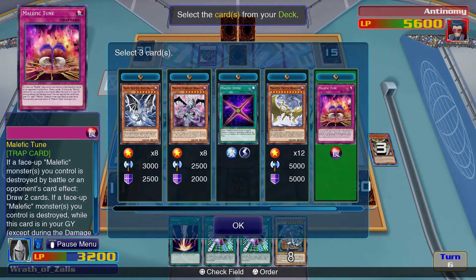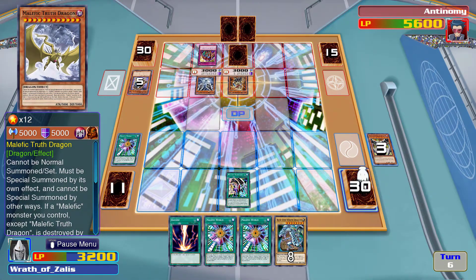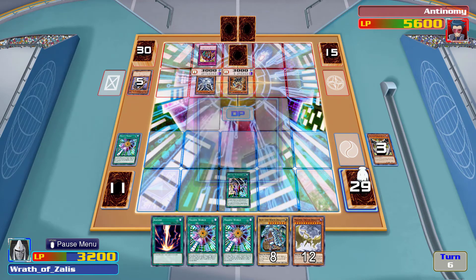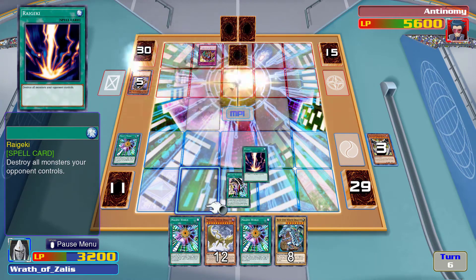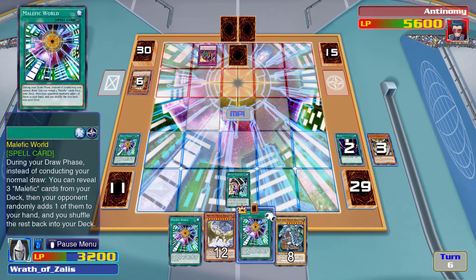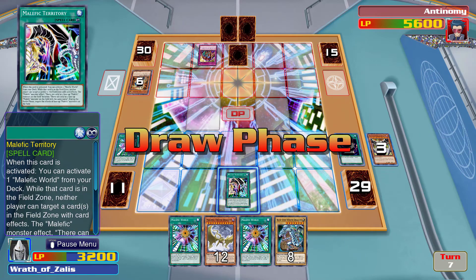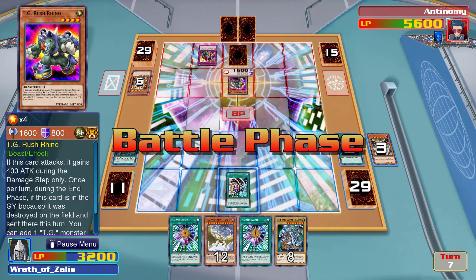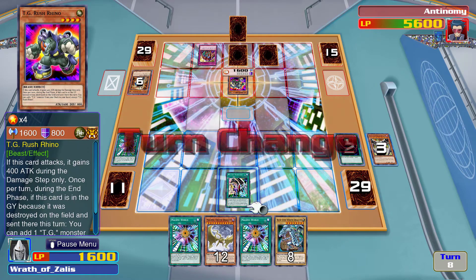I love cards that activate in the graveyard after you destroy a monster stolen by your opponent. Big brain plays. All right, did not work — that's not great. So I need a Malefic card next turn, but I also need him not to just throw it away.